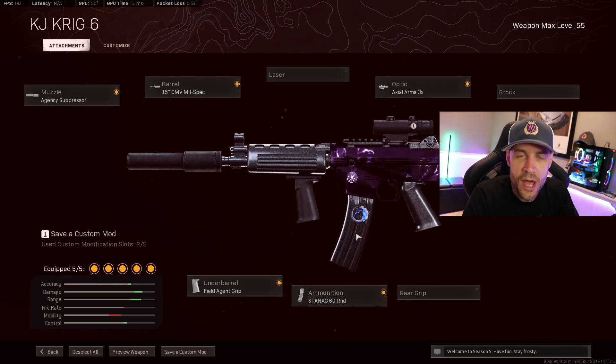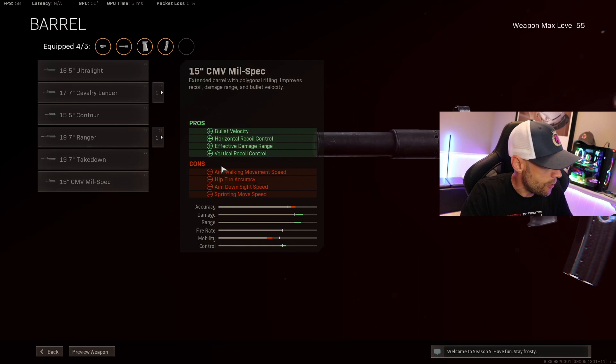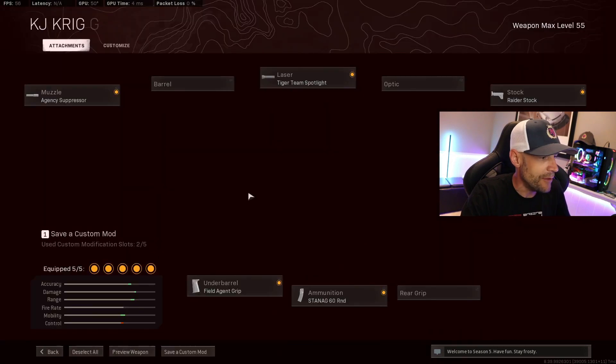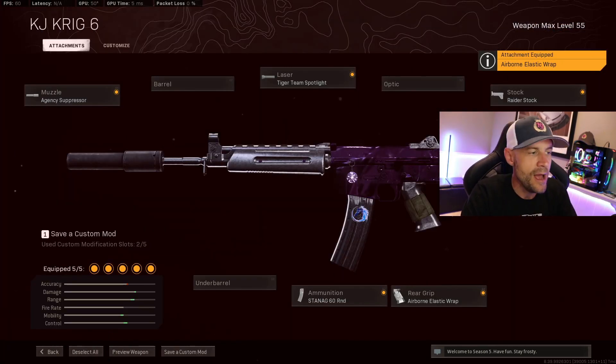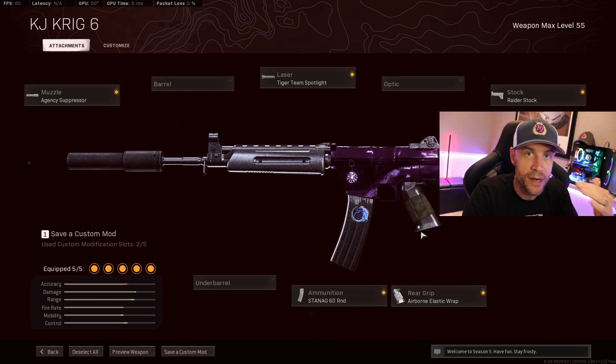Now I have tried this gun as a close range sniper support option as well. When I did that, I ran it without a barrel — it's sort of an SMG build. Your Tiger Team Spotlight, get rid of your Axial Arms, grab the Raider Stock, and you can pretty well run it like this. If you really want, you can get rid of the Field Agent Grip and go with the Airborne Elastic Wrap for that ADS time. And this will give you a really good base gun, sort of like an SMG build that's a great sniper support weapon as well.